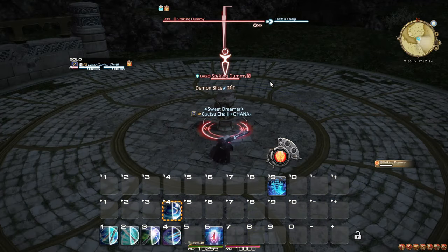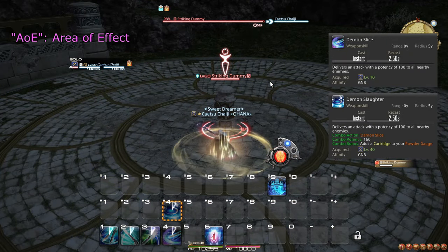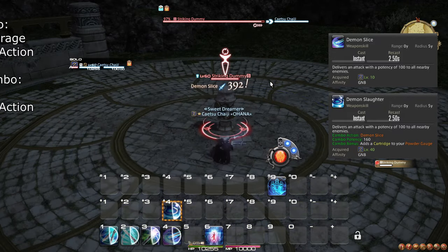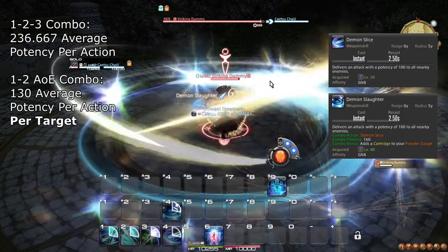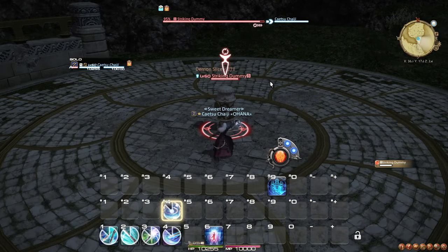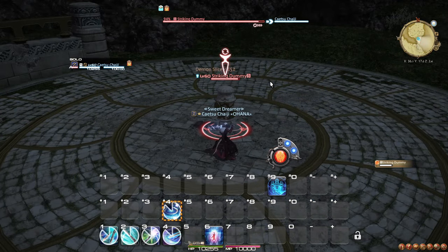For Area of Effect, or AoE for short, you have the combo of Demon Slice and Demon Slaughter, where Demon Slaughter produces a cartridge. This combo is superior to your single-target combo when there are at least two targets present, and so should be used instead in those cases. Although, if healing is an issue, do remember that Brutal Shell heals you. The fact that this combo is only two steps also means it generates cartridges for you faster.